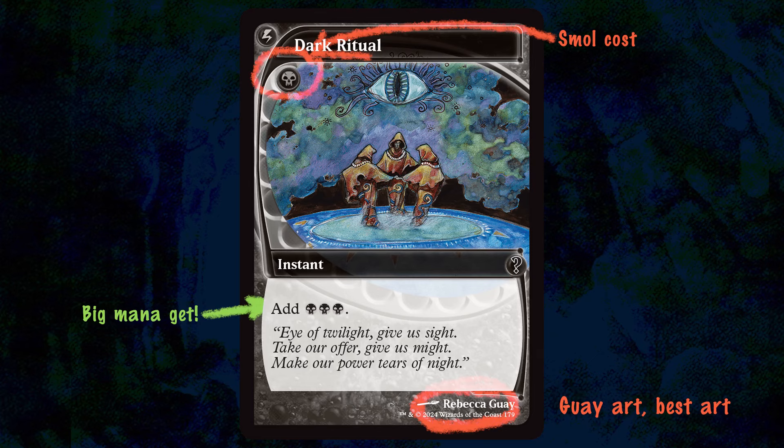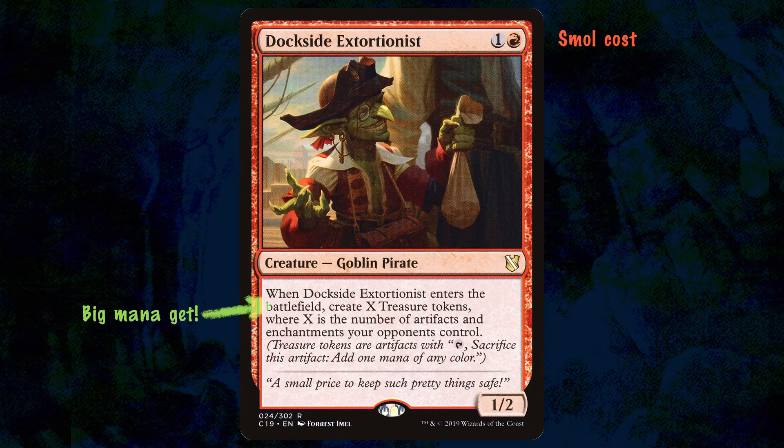And of course the format-defining all-star: Dockside Extortionist. Players have known since the beginning of the game just how powerful these bursts of mana can be, with one of Magic's most iconic cards being Black Lotus. Rituals don't often see a ton of play in Casual Commander — until recently — as instants and sorceries are by their nature a lot harder to abuse and reuse, whereas permanents like creatures, like Dockside Extortionist, are much easier to take advantage of.